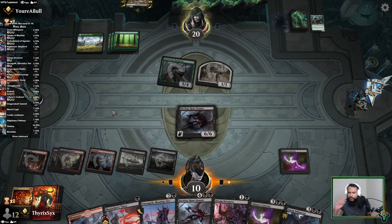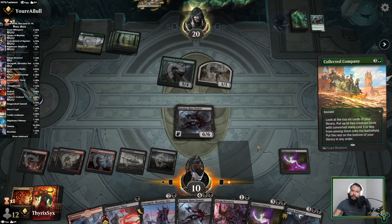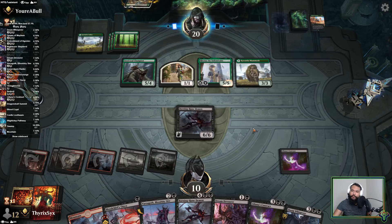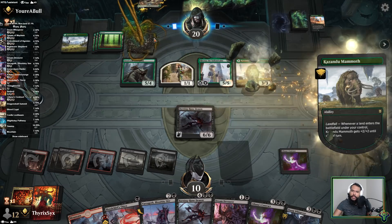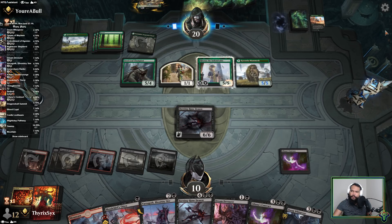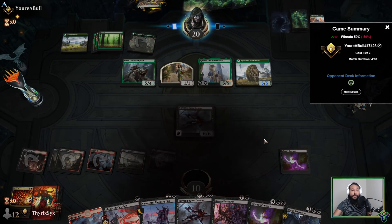Next I'll be on seven mana. Collected Company. I'm dead. Failed Passage — well, not Failed Passage, but I am still super dead. I got greened. What can I say, I got greened.